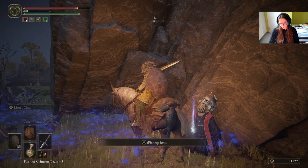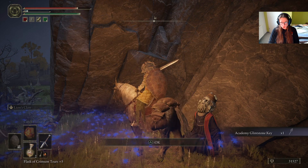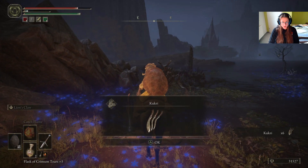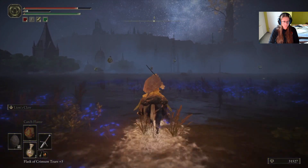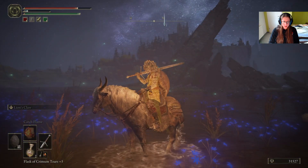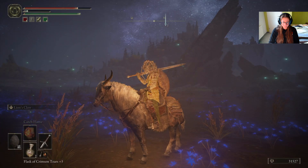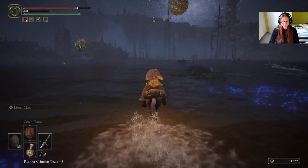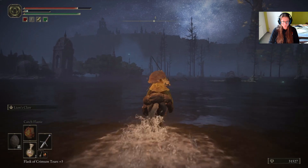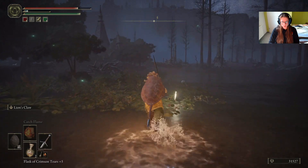Hold on, that looks like... it looks like her. The Academy Glintstone Key! Oh nice, we can go into the academy. Kukri. Oh yeah, that's gonna happen soon. Okay, hold on - have we been up there? Yes, what was that? No we have not - okay, so we still have to do that. But first let's sit down, have a quick rest. Wow, we have the key, so amazing.